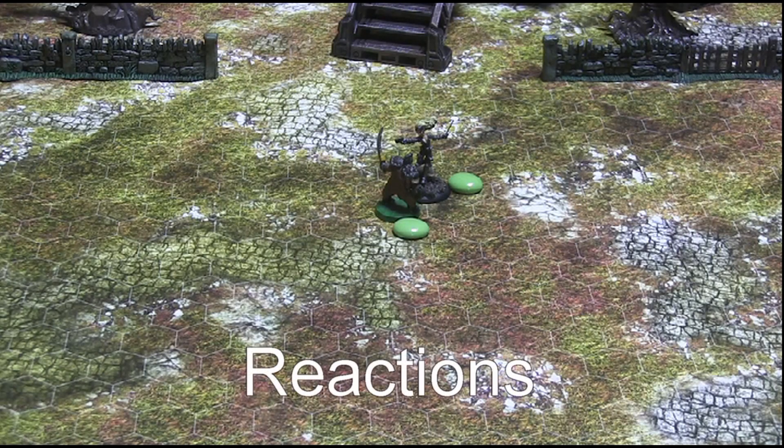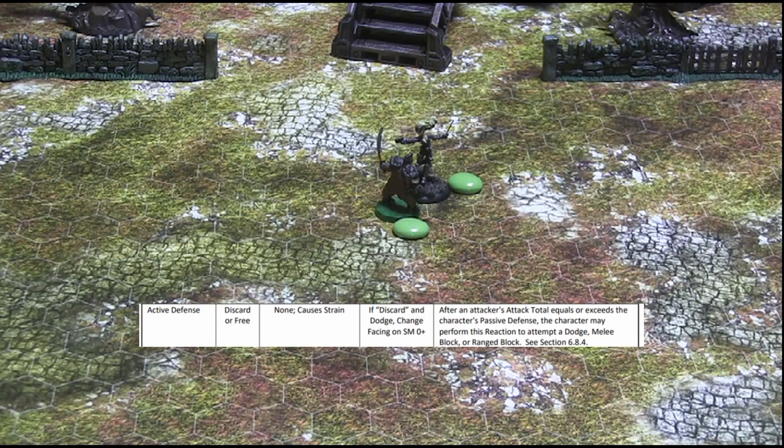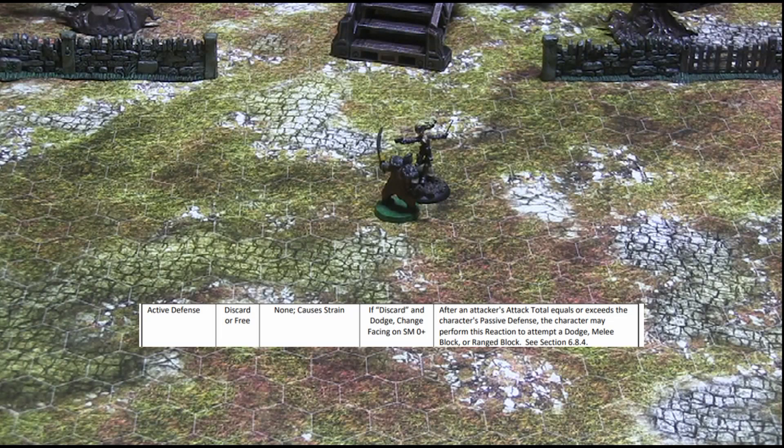And now on to reactions. Unlike an action, a character cannot perform a reaction when he is designated to activate. Rather, he may only perform a reaction when the required conditions for that reaction are satisfied. For example, a character may only choose to perform an active defense reaction after an attacker's attack total equals or exceeds the character's passive defense — in other words, only when the character is actually hit by an attack. Performing the active defense reaction will then grant the character a chance to block or dodge in an attempt to negate the attack or reduce its effectiveness.